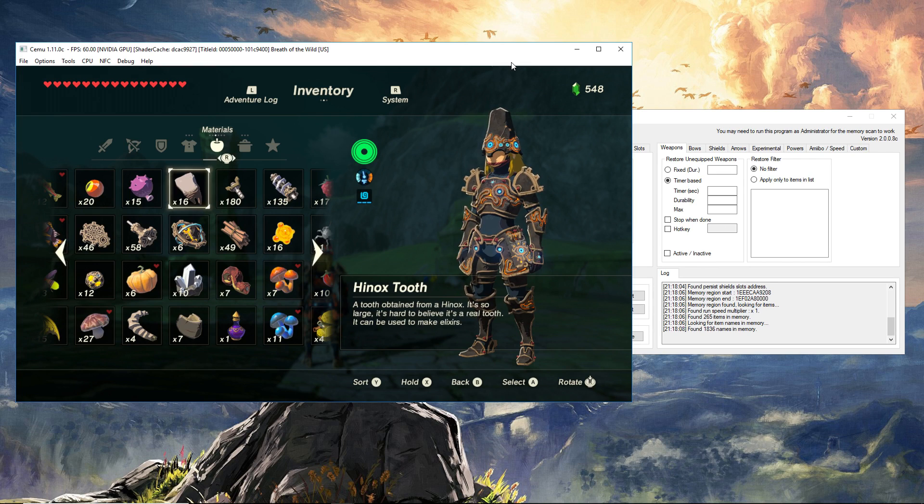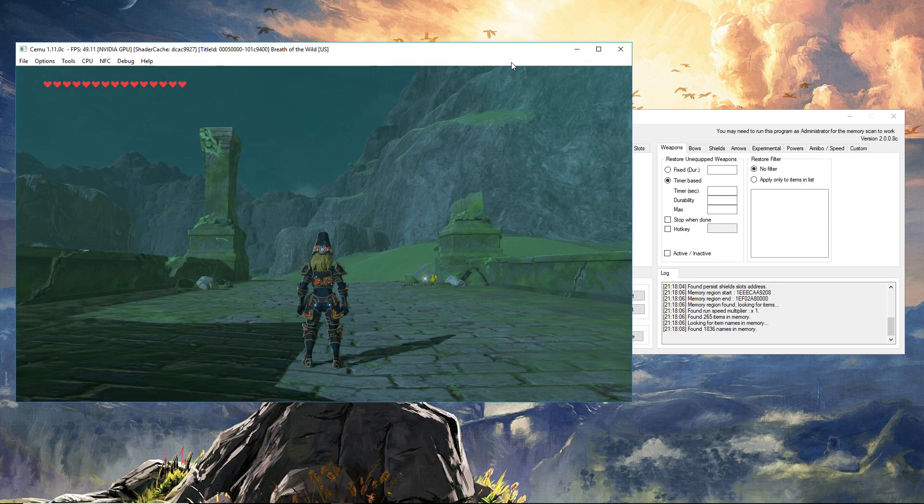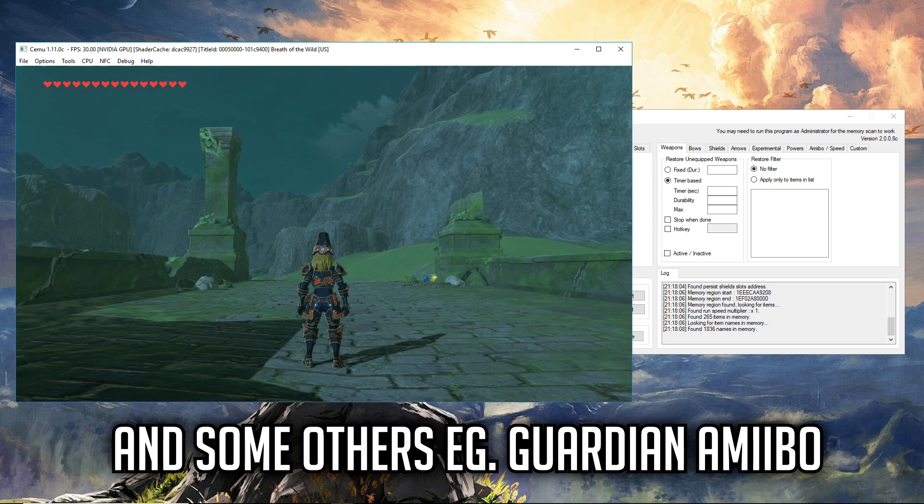Now moving on to the next way you can do this. The general belief for emulators is that they don't register amiibos correctly. That's not actually the case with the champion helms. Let me show you how to do this.